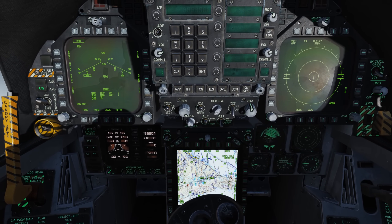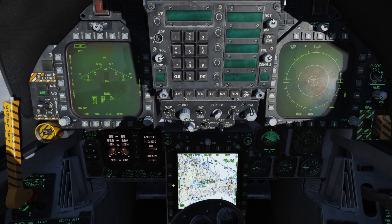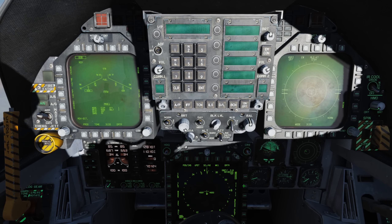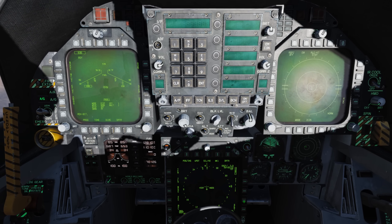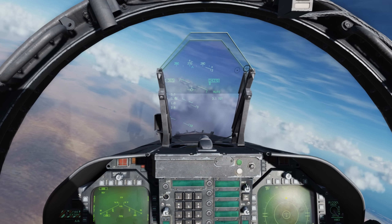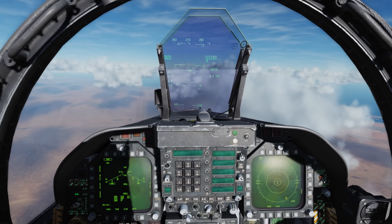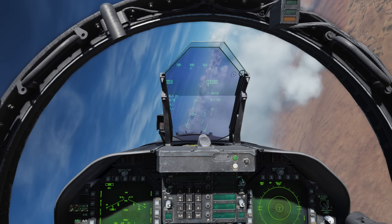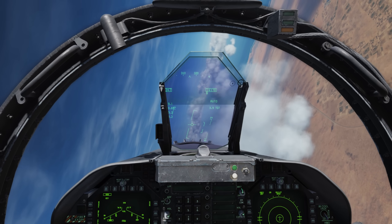Down here on my HSI I'll go ahead and select — actually just turn it off to get a better look. Waypoint one, weapon designate. And now up on the HUD on the heading tape I have a diamond to give me a steer-to indication. Let's go find that target, and that'll be indicated as the ASL as well as a diamond at the ground location.